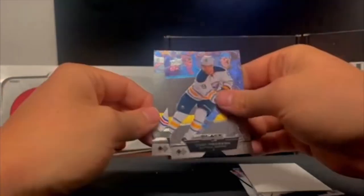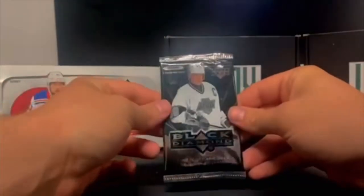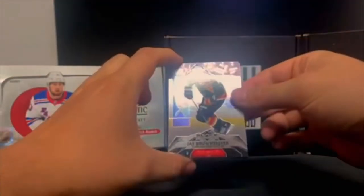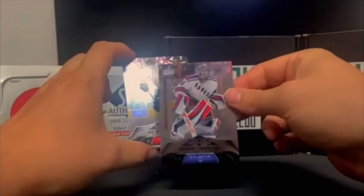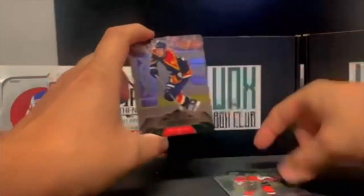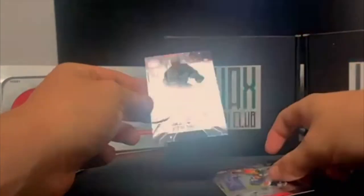A Bobby Ryan, we got a decoy, and a Taylor Hall. So base pack — 07-08 Lundqvist in the back. Jay Bouwmeester cards are nice, nice design. Henrik Lundqvist, Colby Armstrong, Janne Pesonen, and we got a Steve Sullivan.